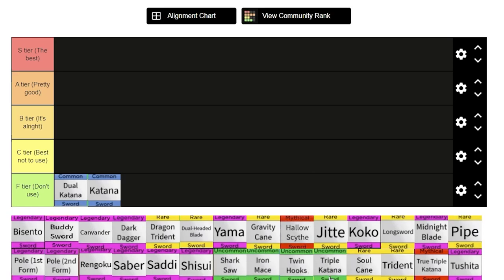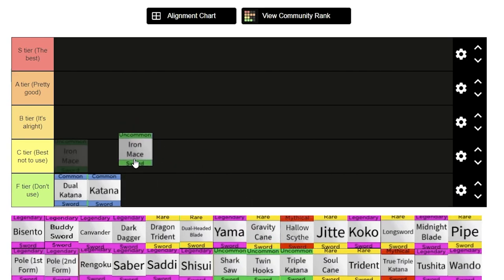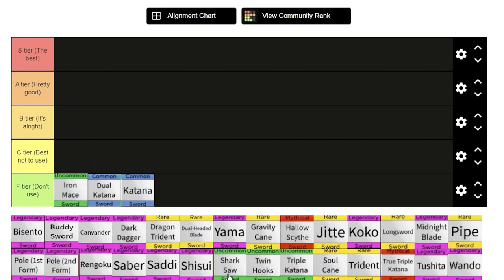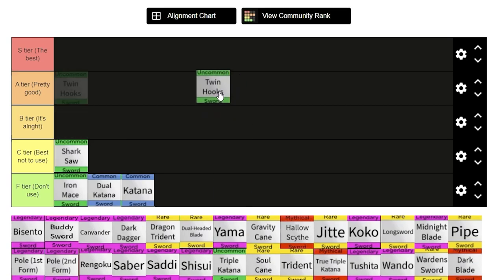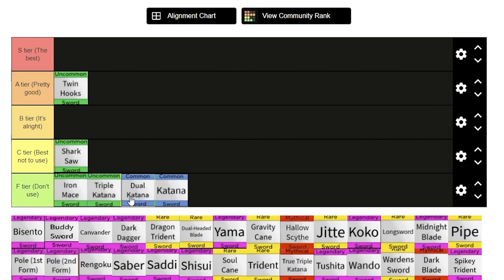Next we have the uncommons. The iron mace I will put in F tier, top F tier. The shark saw — it's not bad since you can get it in the first sea — I'll put it in C tier. The twin hooks I'm definitely putting in A tier. It's pretty good, you can get it in the third sea. The triple katana is only slightly better than the dual katana.